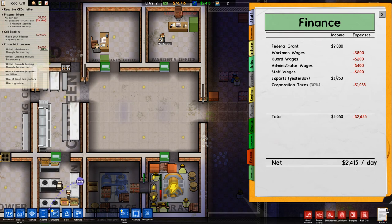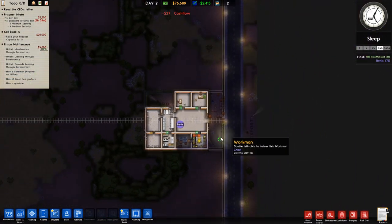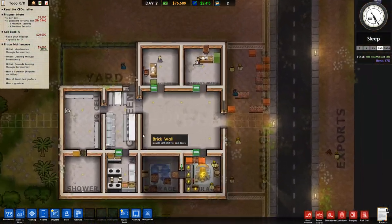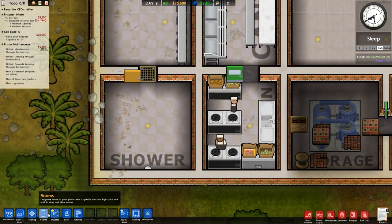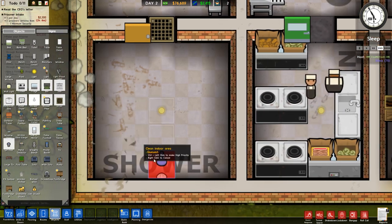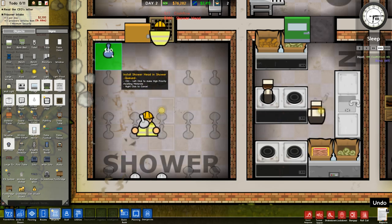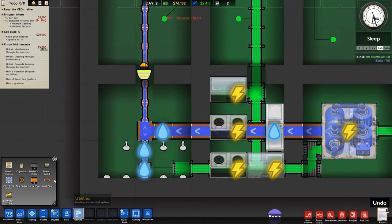Where's this cash coming from? Federal grant and exports. Go ahead and start up on forestry. Do you only have a single shower head? We have a single shower head, yes. We can't afford it — they're 20 bucks a pop. I'm sure we can afford a few more.